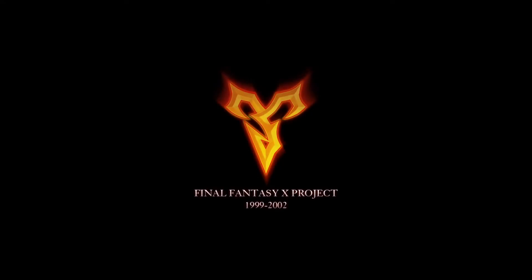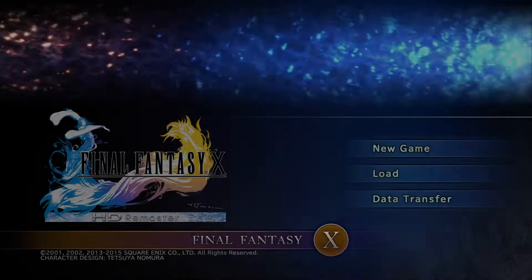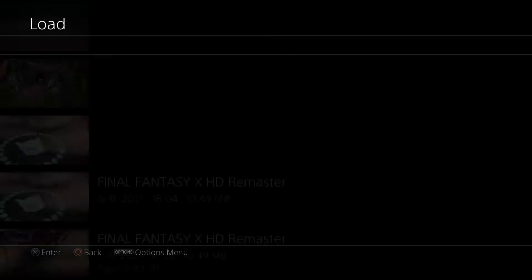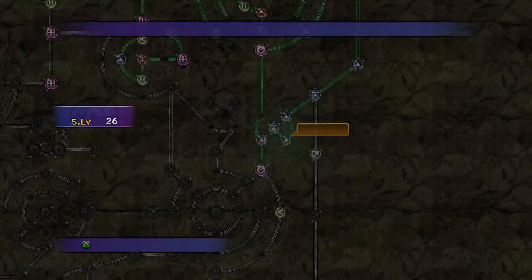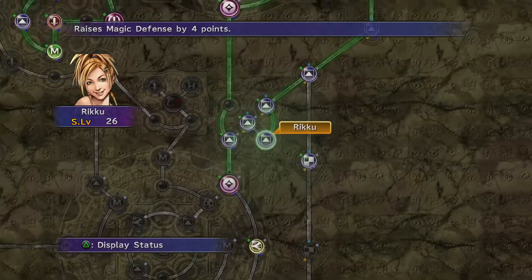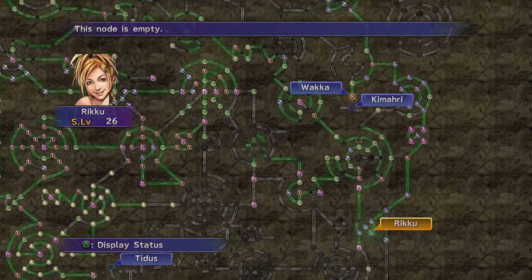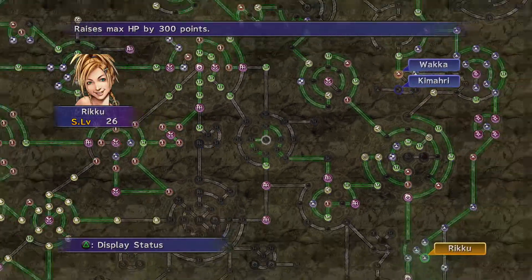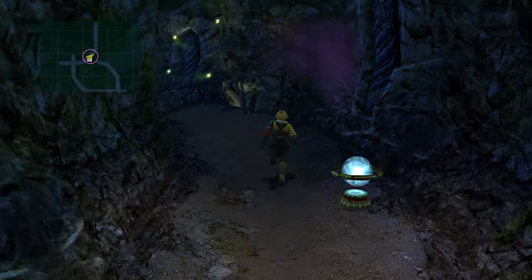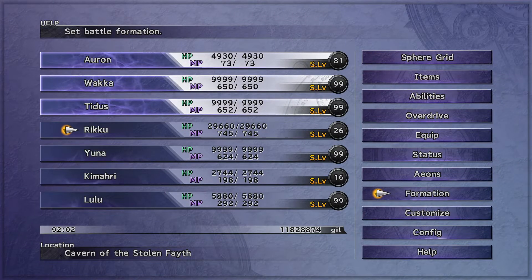Dark Yojimbo is special too, because he's the only Dark Aeon you fight five times. Meanwhile Dark Ixion, you need to fight twice. Let's see — Rikku at 29,000. There you go. Wakka got that one — that's why. Same as earlier: Auron, Wakka, Tidus, Masamune — No Encounters first. Then he will be back, trying to ambush us.